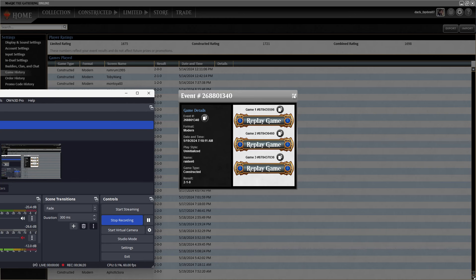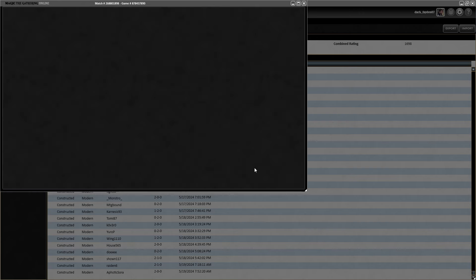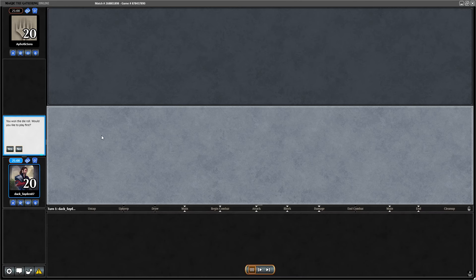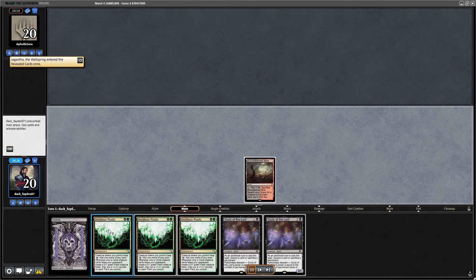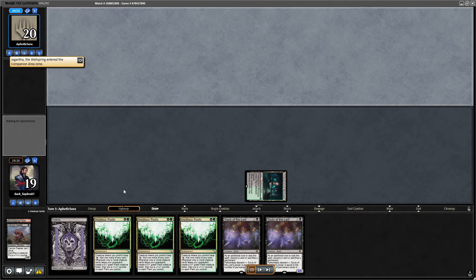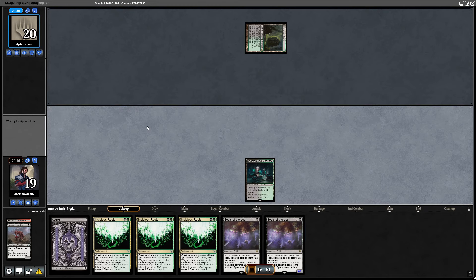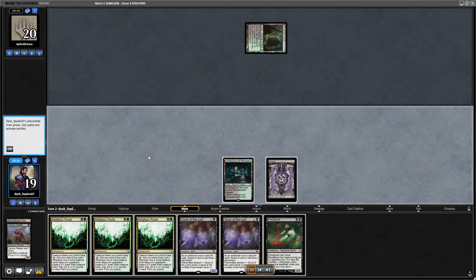Match four. I'm keeping a kind of weird hand — triple Roots, double Souls — but not really any enablers for these cards in my starting hand. I decide to risk it and keep. A few good draws like Bloodghast from the top can be really good. I discard Bloodghast, and then a land from the top gives me the option to go Roots.